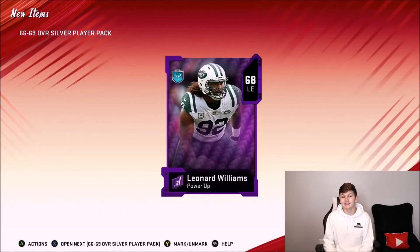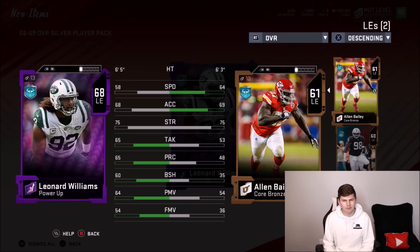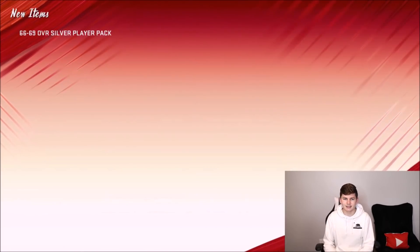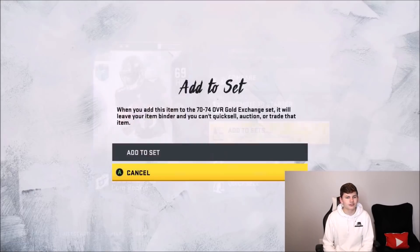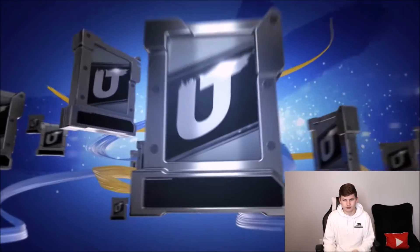We get a 66 to 69 pack here, and we actually get a Leonard Williams power-up, so I guess we can use him. I actually don't know who my current left end is, so we might actually put that 66 to 69 pack to good use with Leonard Williams. We also get another silver player. I'm just going to do all these exchange sets — this is from all the packs I had, just silver players, gold players, whoever I had.